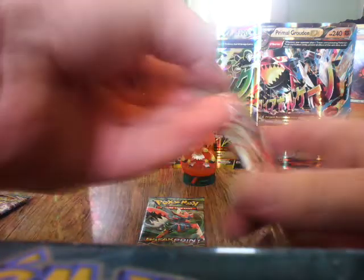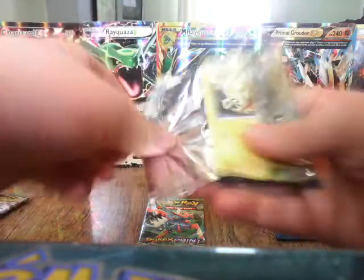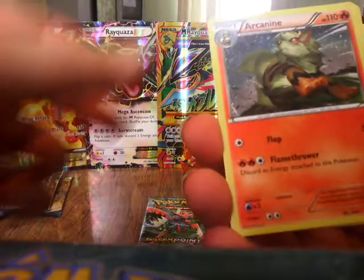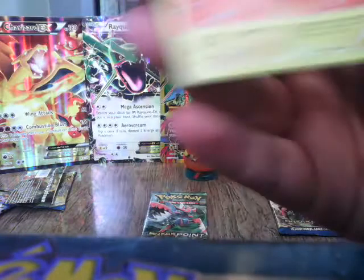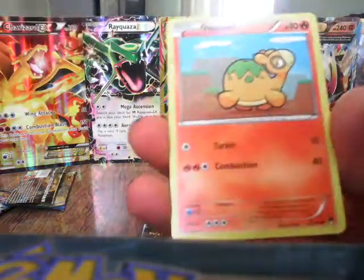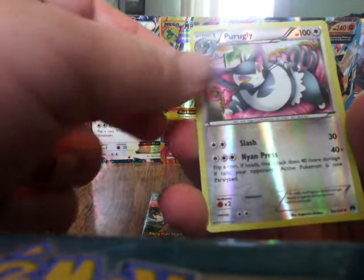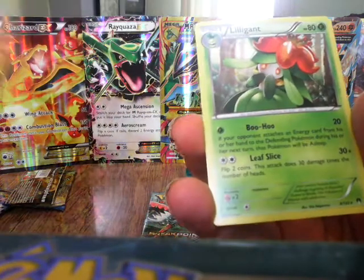Now on to the Shiny Gyarados — Shiny Mega Gyarados even. Let's see what we get. Three to the front. We have Splash Energy, Misty's Determination, Arcanine — that's an uncommon, I thought it was rare — Electabuzz, Numel, Ratata, Petlil, Scorpi, a Reverse Holo Purugly, and the rare is a normal non-holo Lilligant. I like Lilligant's attack because it's called Boo-Hoo.